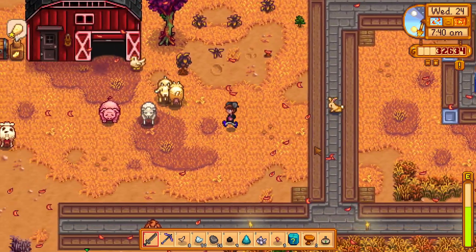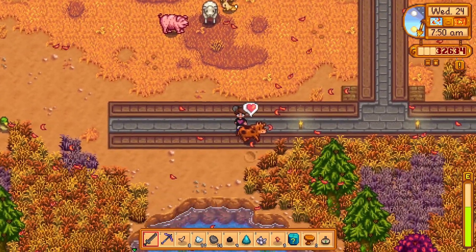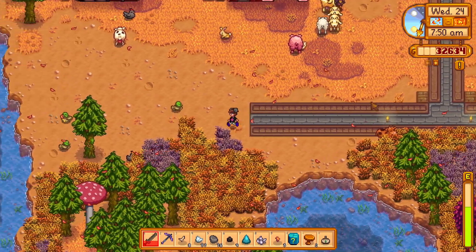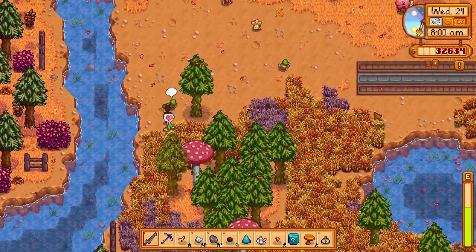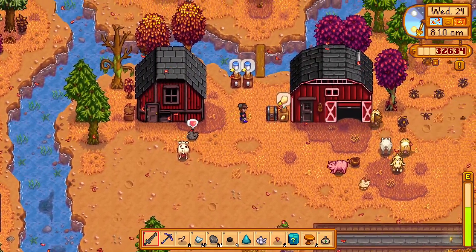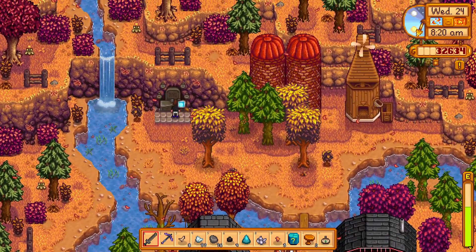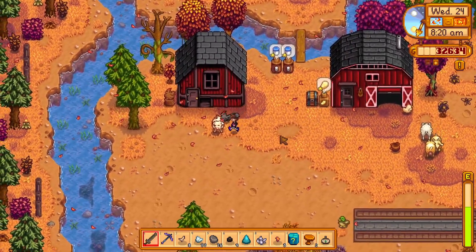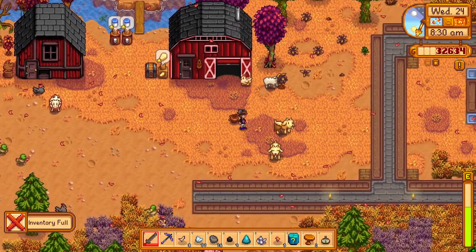Let's get started on today's episode. I want to try to focus on kind of preparing and checking our progress. Grandpa will come back at the end of year two, and we are approaching the end of year two — it's autumn of year two. When we first started, grandpa had a little note that said something like 'grandchild, I'll come back at the end of year two.' I think we're going to kind of go through the progress.